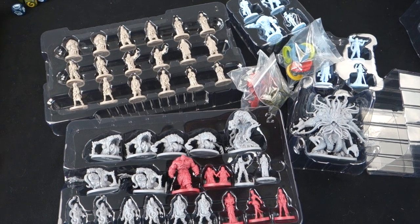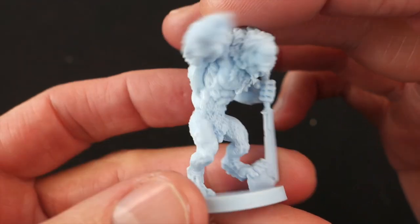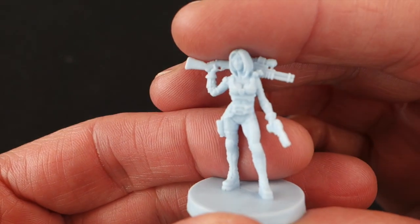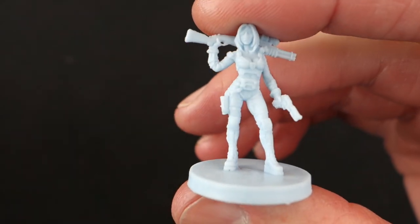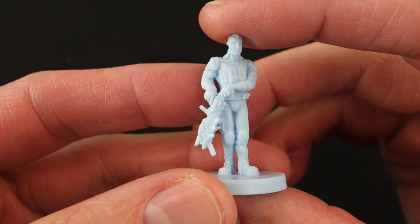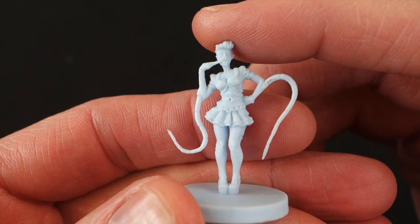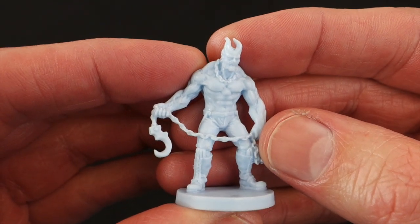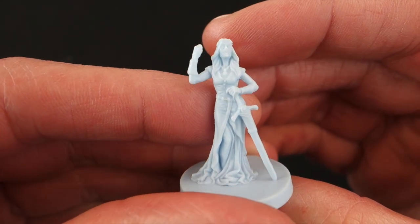Here are all the miniatures you get in just the core set. Let's have a closer look — starting with the hero miniatures. You can see right away there's a lot of very fine detail, and they've got a lot of personality. They're really exceptional pieces of work. I think Mike McVey is doing stunning stuff here. Instead of me yapping on, let's just play a bit of music while you have a look at these great minis.